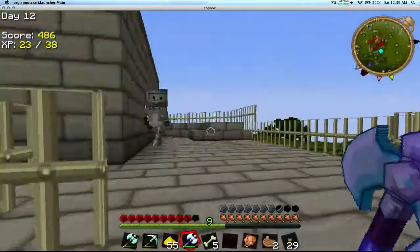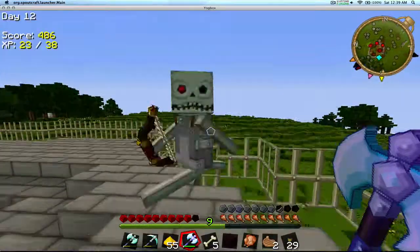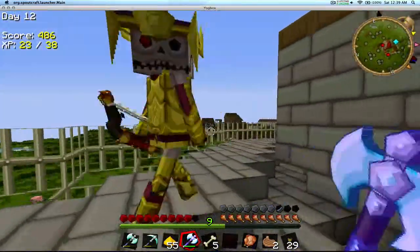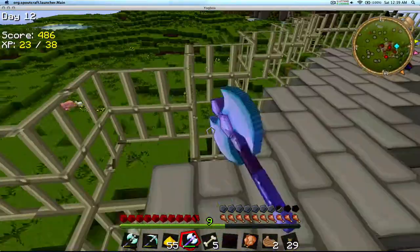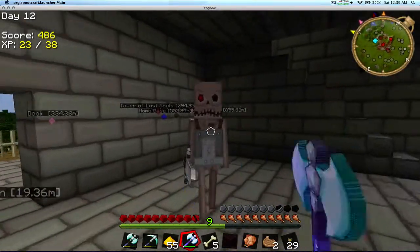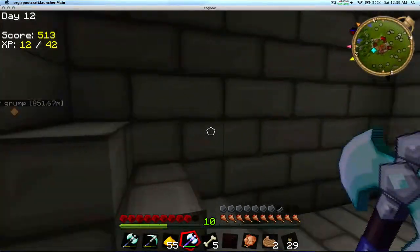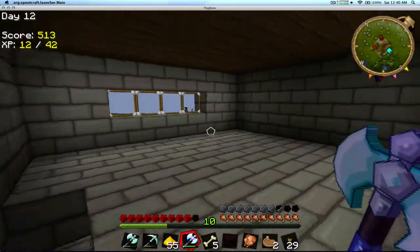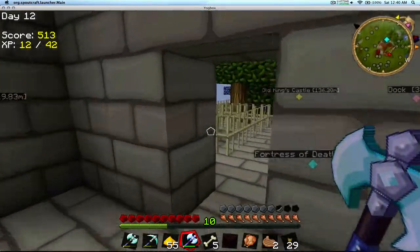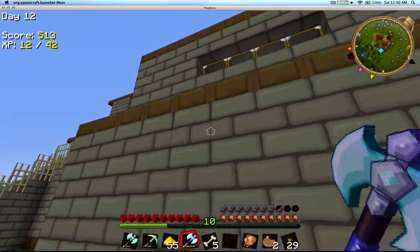Let's go upstairs first and take care of the roof. Another gold armor skeleton — I wonder if there are any diamond armor skeletons in here. Another iron one. Nothing, no chest, no loot. What a letdown. Nothing up here. I think we're done with the roof area.